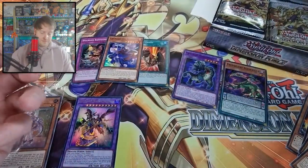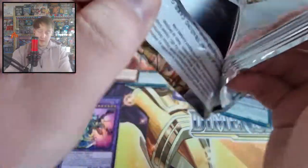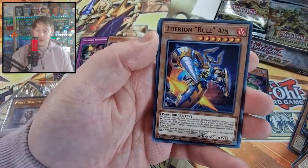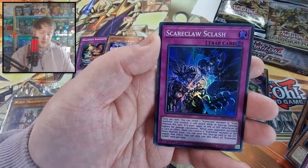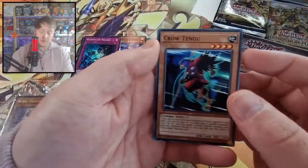I want to get some of the Scareclaw cards. I really want to play it with Tri-Brigade. Another one - he seems to be the first card in the majority of these packs. I'm going to build Scareclaw Astro. The Scareclaw cards were really good for the sneak peek. Scareclaw Clash - I actually need that card as well, so I'm happy I pulled that one.